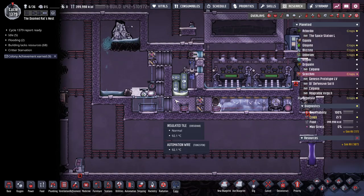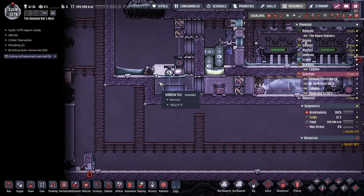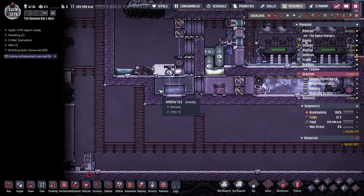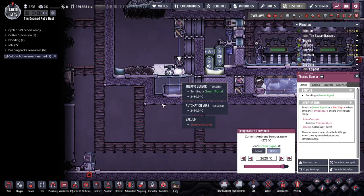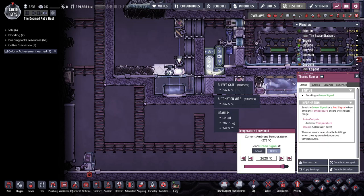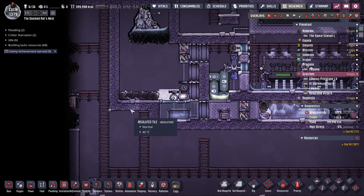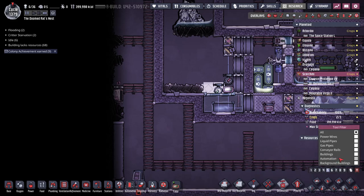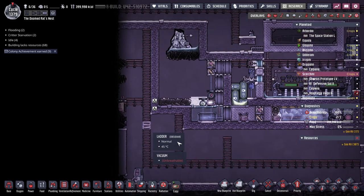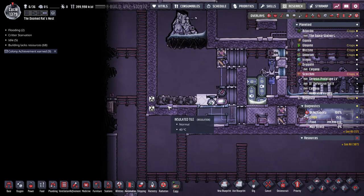That comes down here and heats up this steam. If this steam gets hot enough, this sensor triggers that door, which is why this stuff needs to not evaporate. So you end up with these chunks, and all you do is deconstruct those buildings.